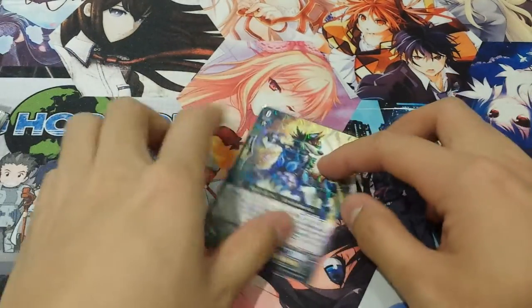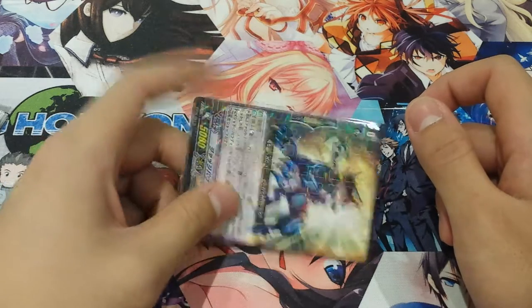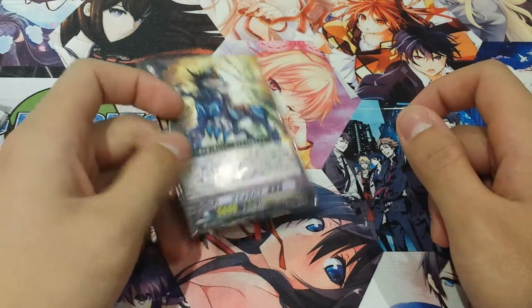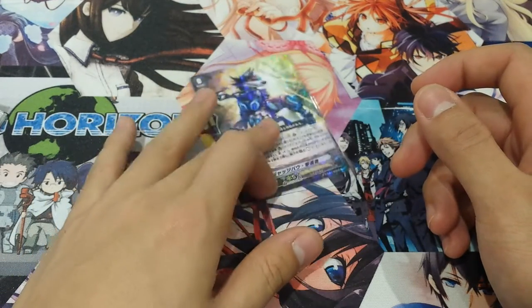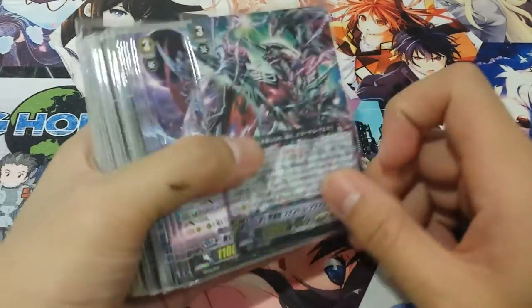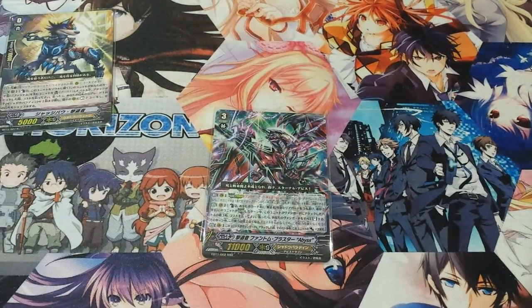We're running four of our starter, Judge Bow. His ability is that when you boost and your attack hits with a Phantom Vanguard, you can counter blast one and superior call a Shadow Paladin rear guard in rest. It's a really good card for giving out fodder to multiple cards like Raging Form or Phantom Blaster Abyss.